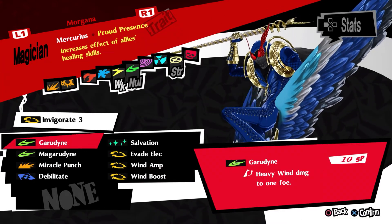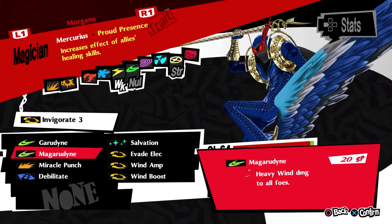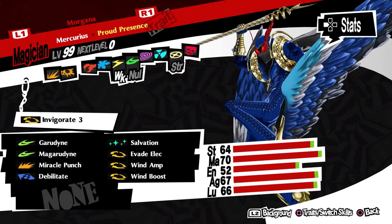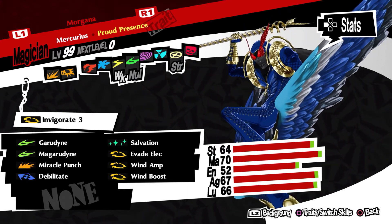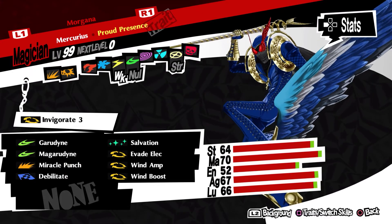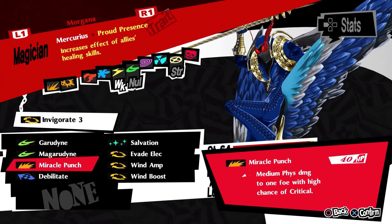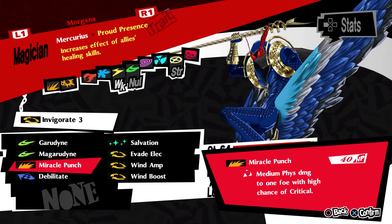Garudine and Magarudine are the standard heavy Wind elemental damage moves. Boosted by Wind Amp and Wind Boost, and with an okay magic stat of 70, Morgana's damage numbers will be decent though not mind-blowing, and his good SP pool means he can use them fairly liberally. Miracle Punch is a single-target move dealing medium damage with a high chance of critical. While Morgana's attack is low at 64, the high crit chance means it deals some reasonable damage and is a good tool against enemies not weak to Wind in order to force a knockdown.